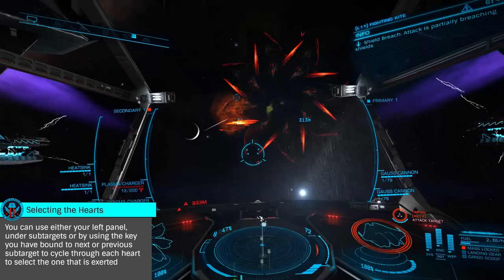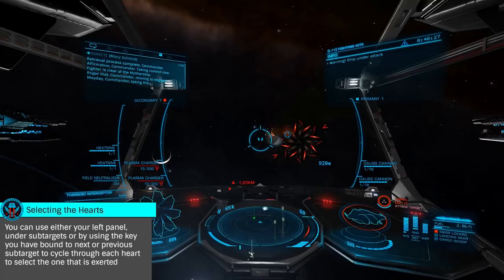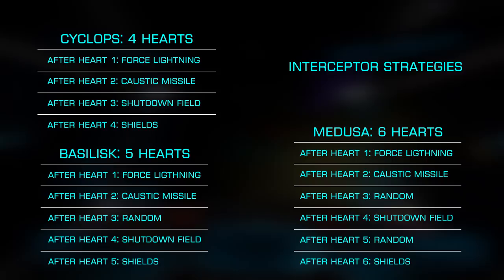Target that heart either visually or by selecting the sub-target and focus your attack there. As you destroy each heart, the Thargoid will raise its shields. This is the only time human weapons are effective, with Guardian weapons continuing to be the better choice. After each heart is destroyed, the Thargoid will use a different strategy, each of which is listed on screen now.